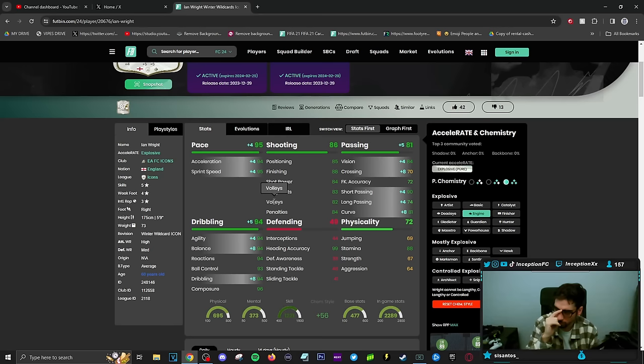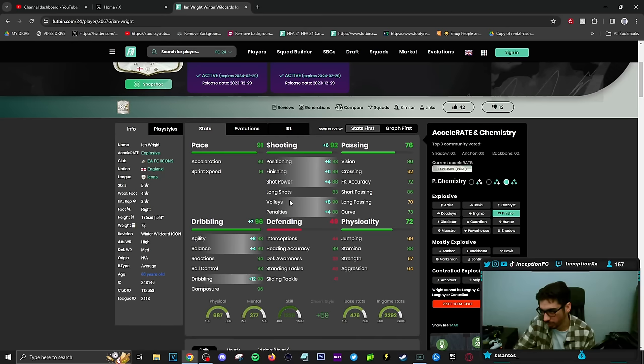Interestingly, I mentioned this in the Martinelli review — I didn't like using him on a Hunter or Hawk, but when I gave him an engine he was actually very good. They should have formatted this card better. The only other option is a finisher, which would boost agility and balance massively, but then your pace is on the lower side. That's why I want to try him on the engine — it might not be bad.